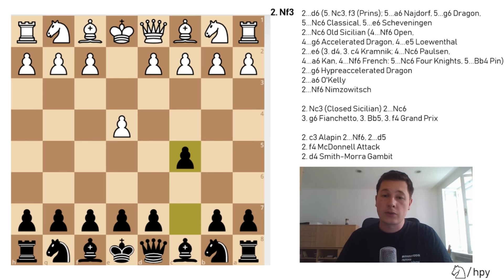Once black has committed to c5, he's going to have to play several pawn moves in the following 10 moves — either e6, d6, a6, or g6 in some variations — while white isn't making that many pawn moves and is developing pieces instead. The basic idea for white in the Sicilian is to get as much initiative going as possible out of the opening, because white will always have a lead in development, greater initiative, and more attacking chances. If white capitalizes on this advantage, white is better; but if black survives the opening properly and reaches an endgame, black is better due to his central pawn majority.